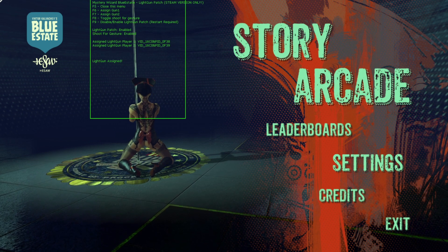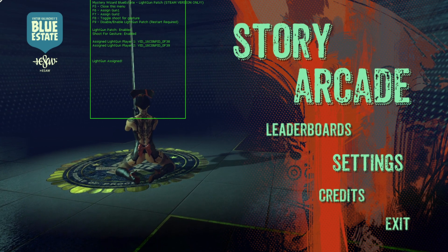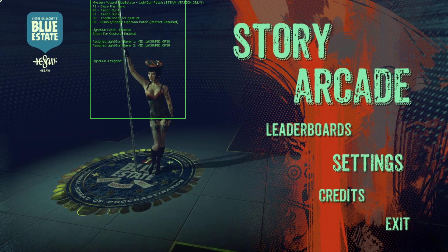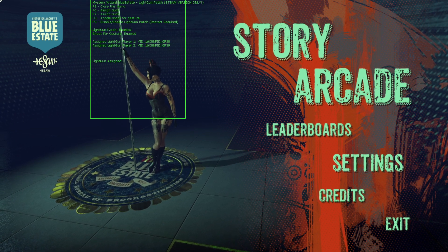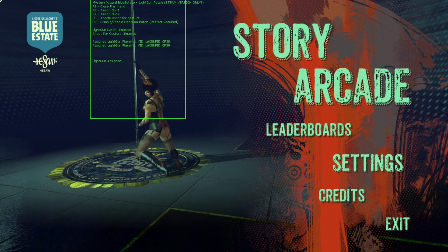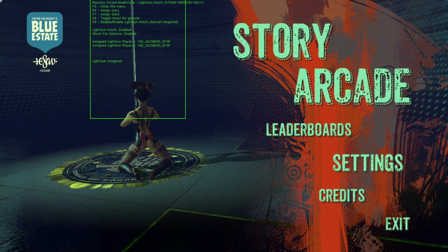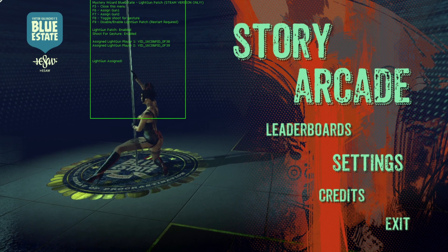For player two you would do F7 and then it would assign player two. You have some other options like toggle shoot for gesture, which I'll show you while we're playing the game. The other thing is enable or disable the light gun patch — if you want to use a mouse for this game you would want to disable the light gun patch first. Because I already had this stuff configured I don't have to do anything. If you were configuring this yourself, after you assign your gun IDs for player one and two or change any other options, you would want to quit the game and restart it.